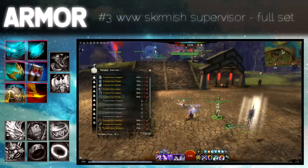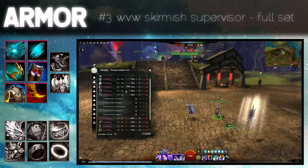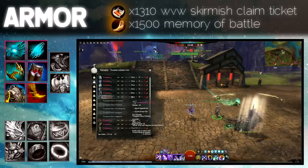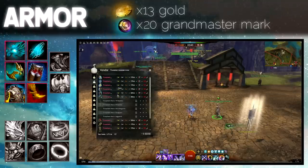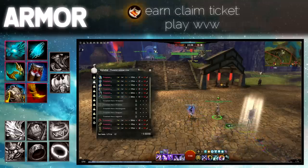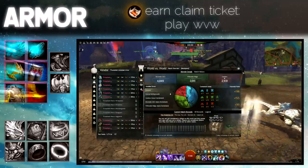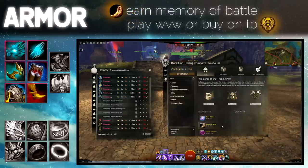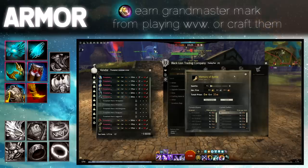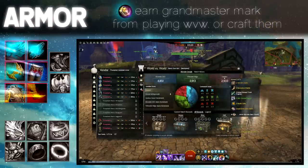If you enjoy playing World vs World, the Skirmish Supervisor will sell you ascended armor with selectable stats. The full set will cost a total of 1310 World vs World Skirmish claim tickets, 1500 memory of battle, 30 gold and 20 Grandmaster Marks. To earn claim tickets you only have to play World vs World — you can earn 365 per week. Memory of battle can also be bought on the trading post. Grandmaster Marks can be earned from World vs World or ranked PvP, or crafted — link in description.